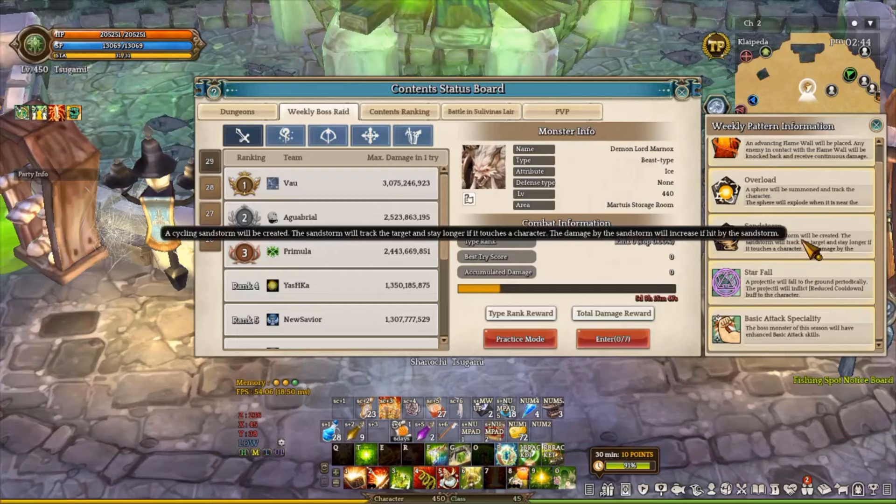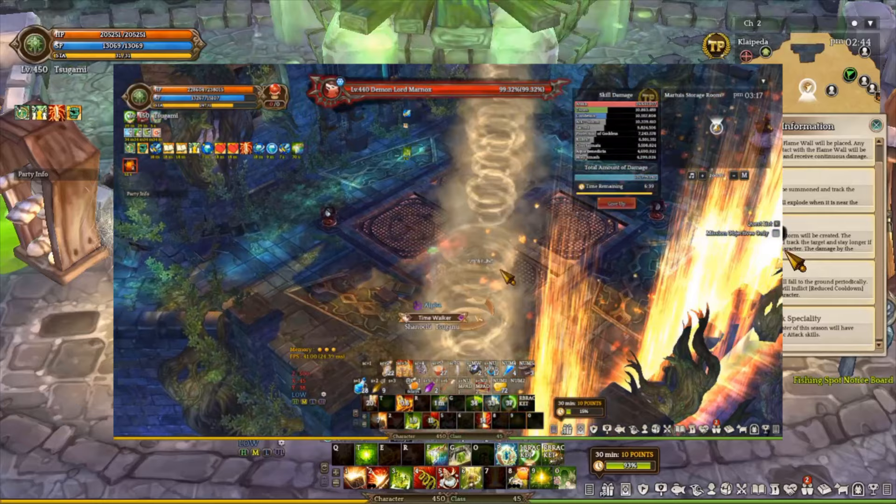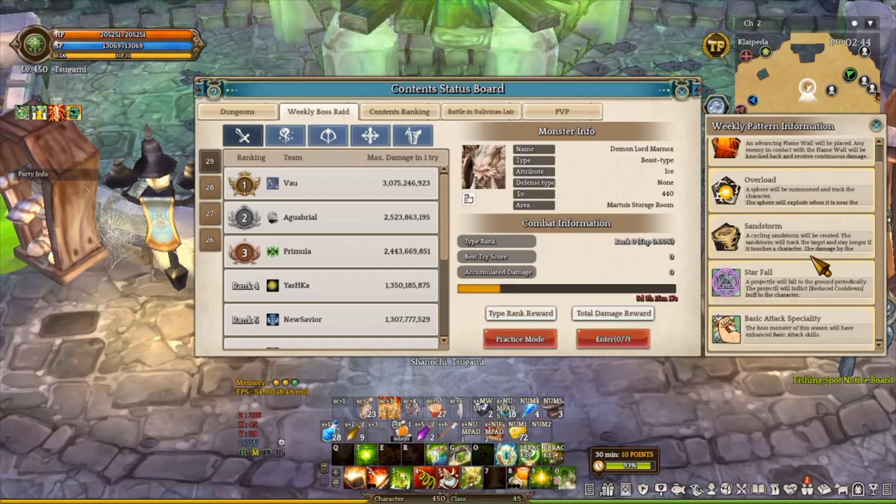Next we have Sandstorm. Sandstorm is very easy to dodge based on my experience, but if this is your first time, what I recommend is to actually stay under Monarchs, under the bottom right of the map. When the Sandstorm happens, it will not touch your character right away. You are going to spin clockwise and there will be gap holes between the tornadoes coming out from the Sandstorm. Go through those gap holes and don't touch the Sandstorm. If you touch it, a tornado will follow your character until it fades out.